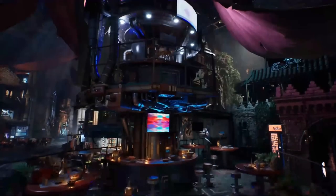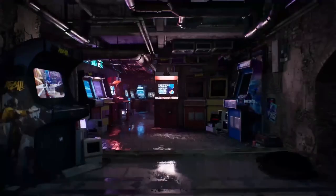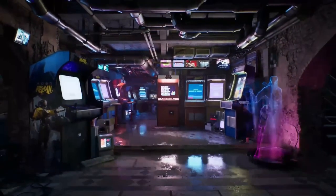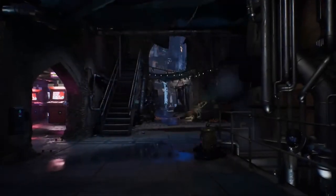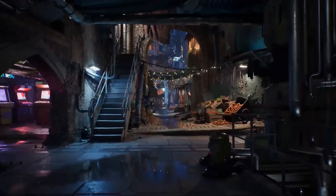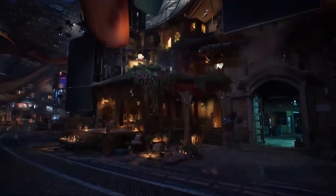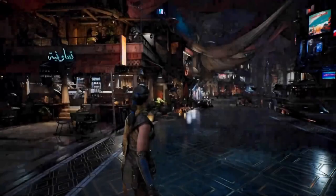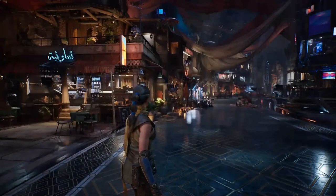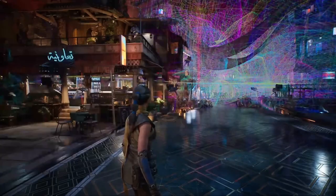Let's talk about how Megalights work. Think about what Nanite did for triangles, or what Lumen did for global illumination — Megalights does the same for direct lighting and shadows. We're talking about real-time rendering of textured area lights with vibrant colors, cast soft shadows, and an immersive atmosphere. In one of those scenes, there are over 1,000 individual shadow-casting light sources, from flickering oil lamps to futuristic drones, and each light interacts perfectly with the environment, all running in real-time.